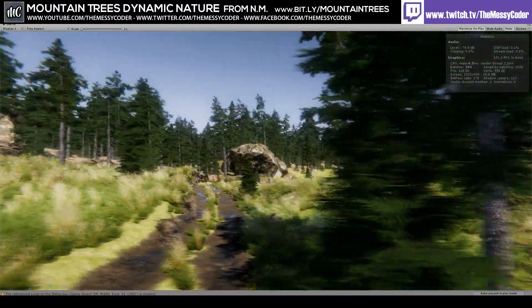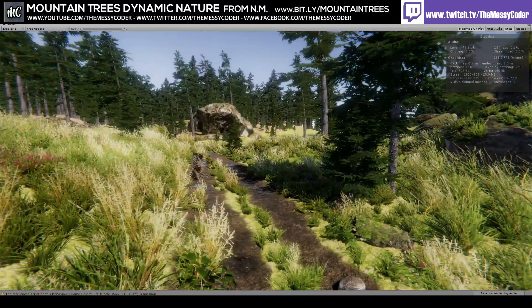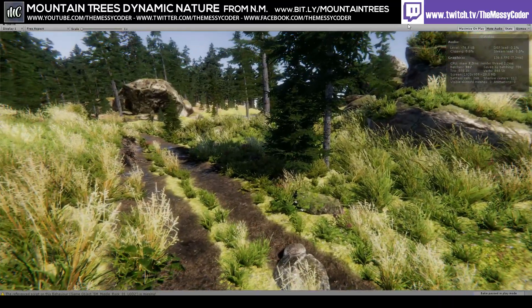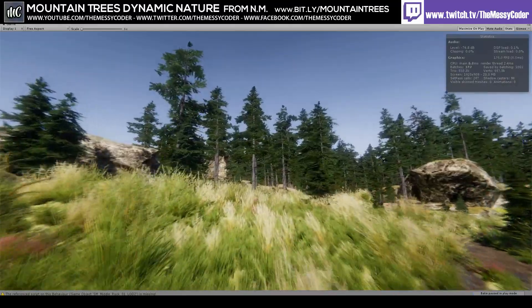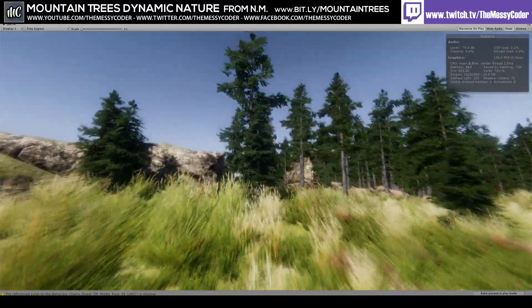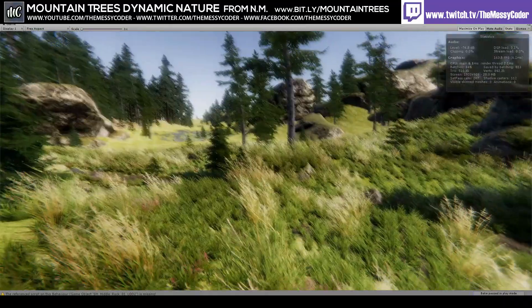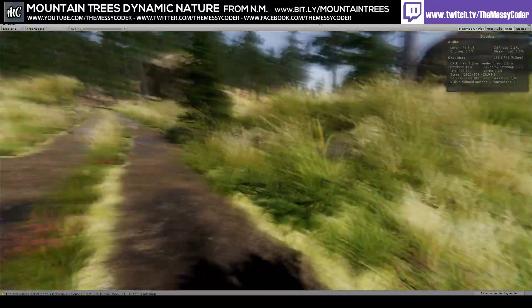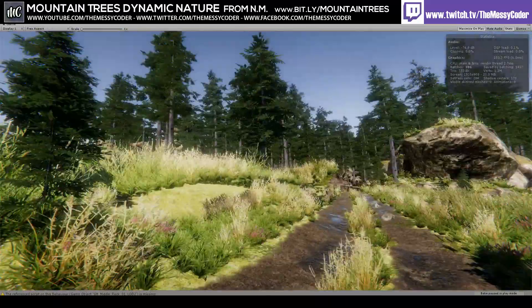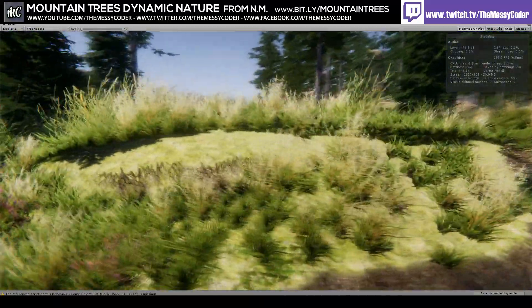I've got no optimization really going on at the moment other than what's happening with Vegetation Studio, and I'm hitting always over 140 FPS. It's beautiful. I mean, look at the quality of this - I'll show you in a second the poly count on his trees and rocks and things. It's huge. As you can see, we do have some flying grass.